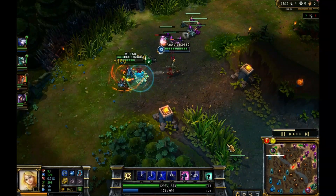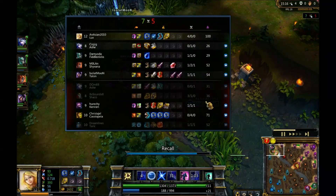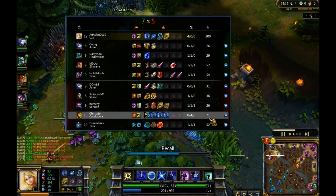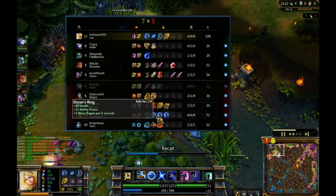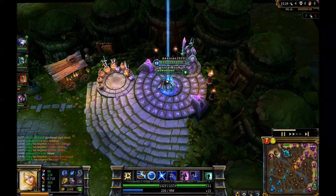Still doing pretty well though — 100 CS, Cassiopeia at 71, so a 30-plus lead. I'm 4 and 0 and she's 0 and 4. She's getting the triple Doran's Rings — that is a commanding lead for me against Cassiopeia.